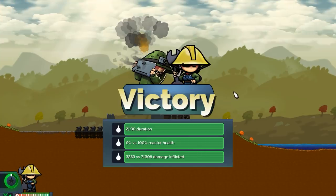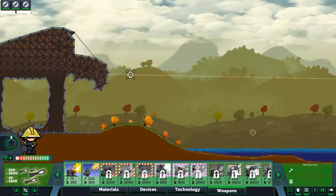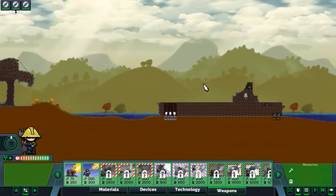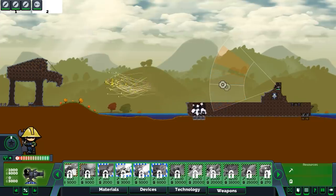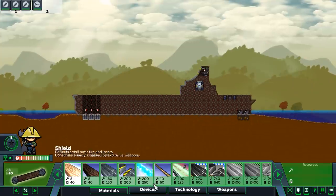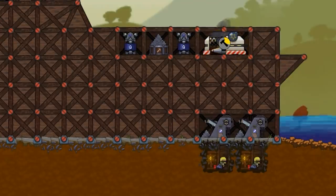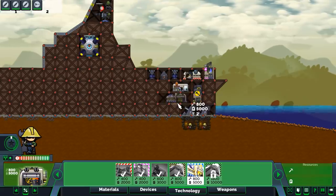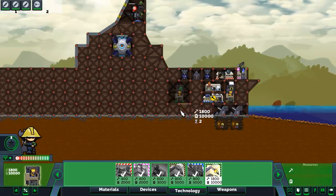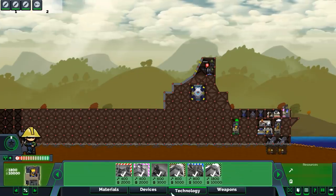We're gonna test this again — let's turn on fast build and unlimited resources. Now we gotta kill them first — remember they're gonna have unlimited resources too. We fired a little too high. Now that we're on all this, we can basically skip to the technology part. We have unlimited everything — and everything builds super fast.